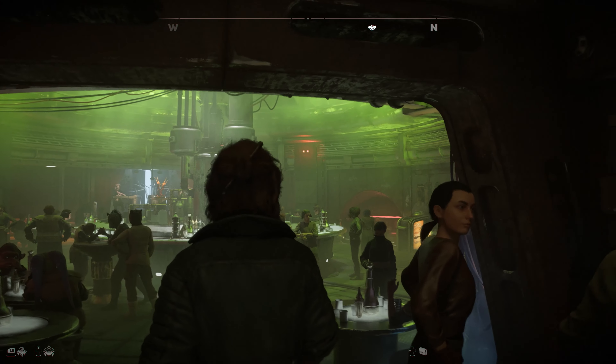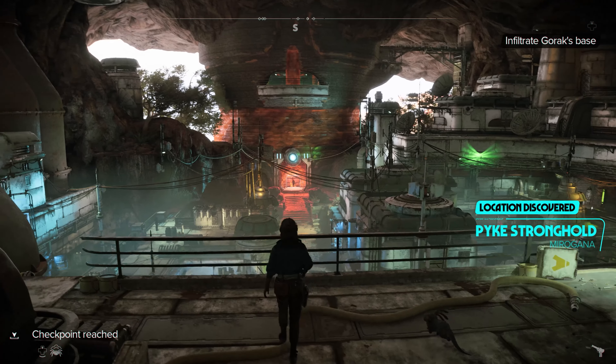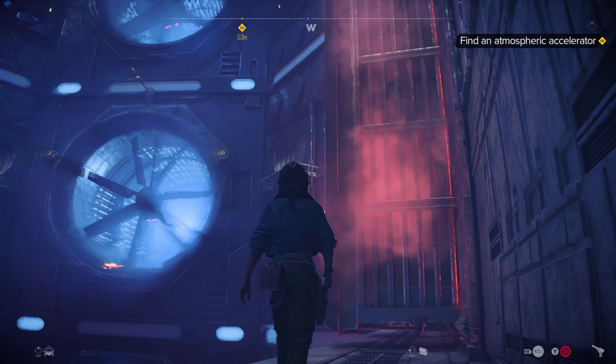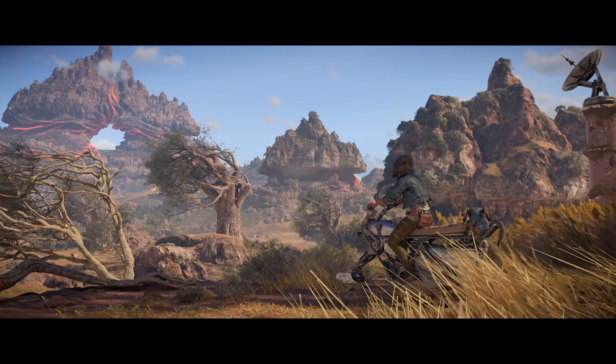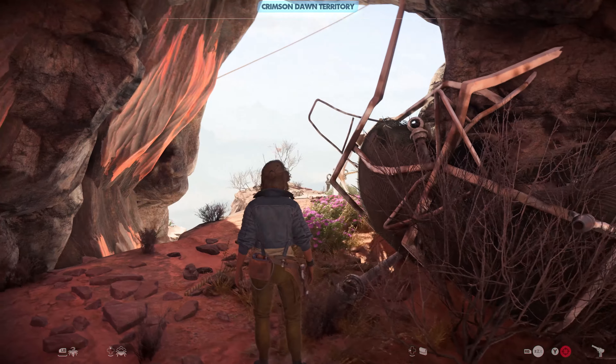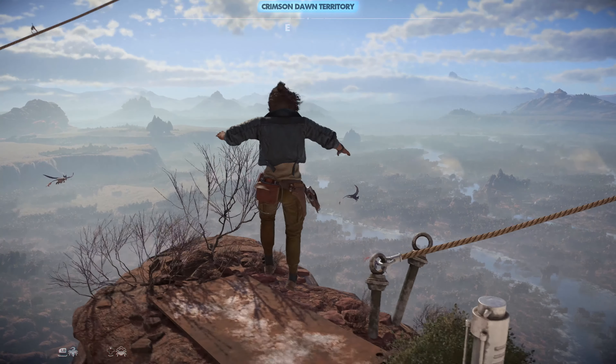Exploration is also another major aspect of Star Wars Outlaws. The game features diverse environments, from bustling cities to remote deserts to lush forests. The footage showcases Kay traveling through these locations on foot, on speeder bikes, or even her own starship — and I can't wait to fly my own starship, become the queen of the galaxy. The open-world design promises a vast and varied playthrough filled with hidden secrets, side quests, and opportunities for mischief.